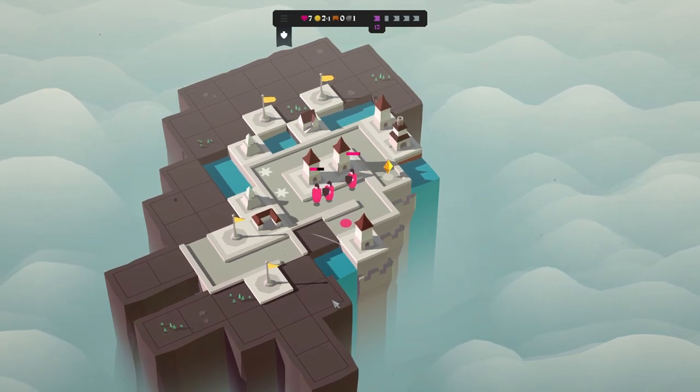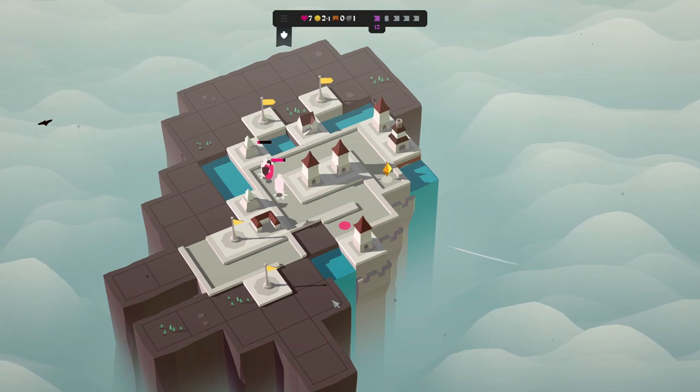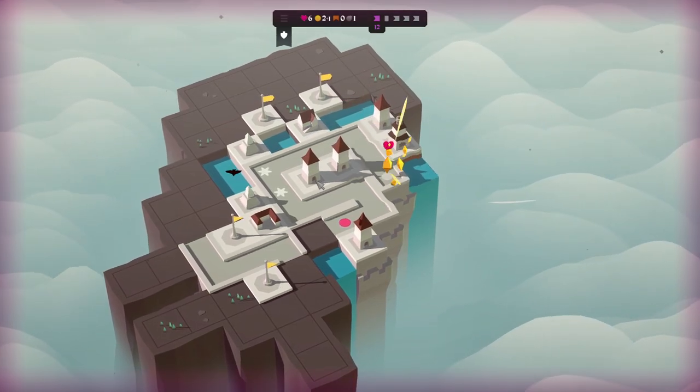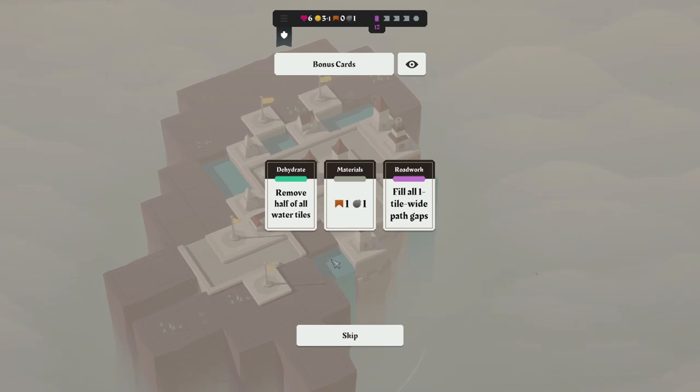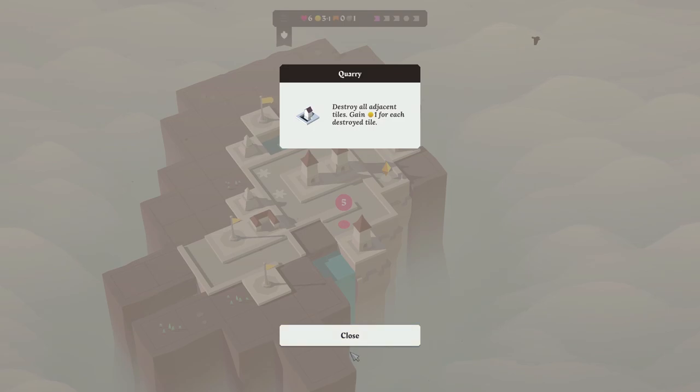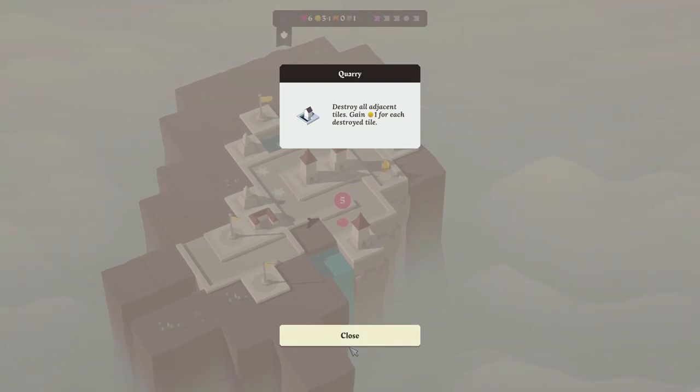A quarry is not going to help us — it offers quite literally no benefit to me. Unless I could bomb and do that again, but then what am I gonna get? A damn road I can't do anything with because our roads are in freaking hell. 'Remove half of all water tiles, fill all one tile wide path gaps.' We have six water tiles — you're gonna remove three. The chances of hitting this one is high. Let's try — you removed none of the ones I wanted.